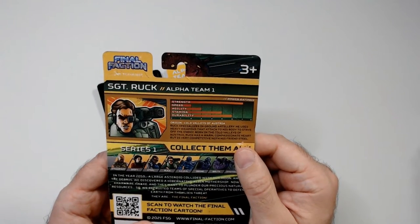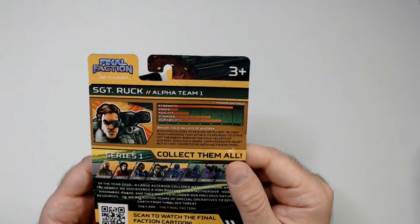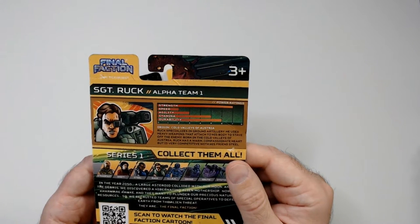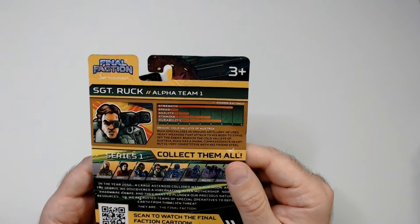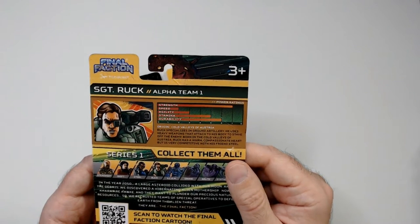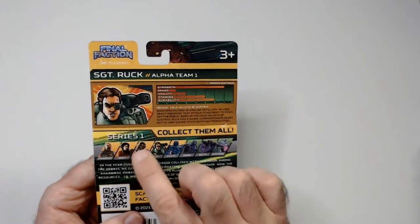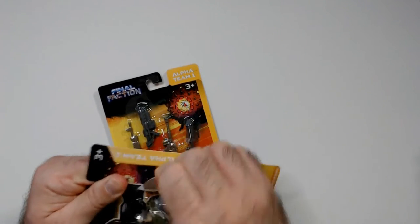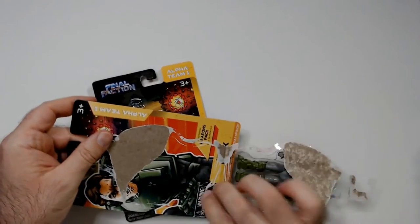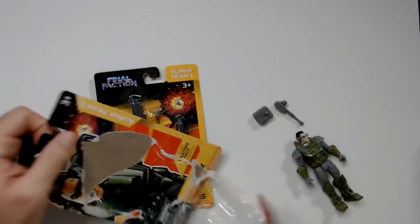Slow speed, agility not so good, good stamina, durability. Origin: cold valleys of Austria. Specialized ground artillery, uses heavy weapons that attach to his body just to stave off the enemy. Born in the cold valleys of Austria, he has a warm compassionate heart but is very competitive with his friend Steel. Steel is down here. Yeah, heavy weapons guy right here.